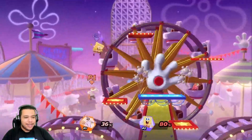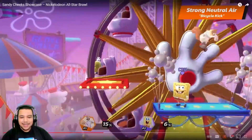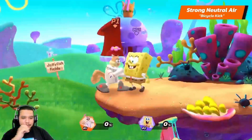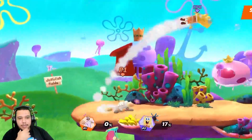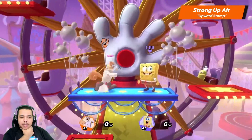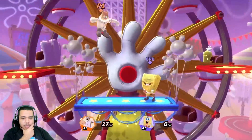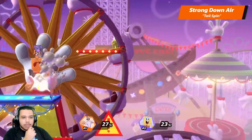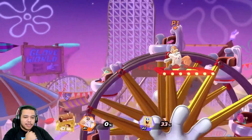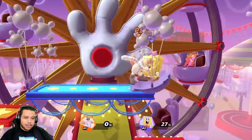Going over Sandy's air strong attacks — Gary's there too on the stage. The neutral air strong — the attack moves you forward in the air a bit, which makes it a good option when recovering. Strong up air is upward stomp. Sandy's strong down air is tailspin — launch your enemies upwards with this move and then combo it with her strong up air upward stomp. Sandy's strong dash...